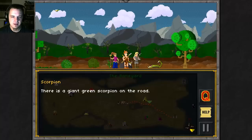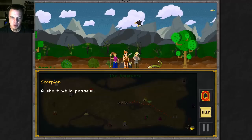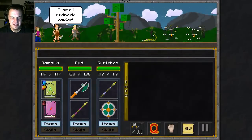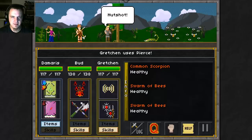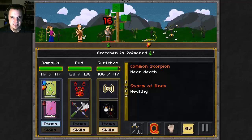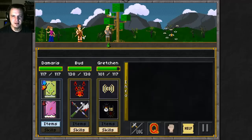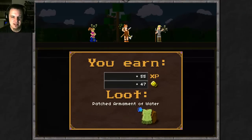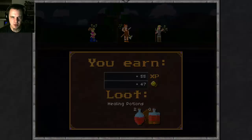Uh-oh. There's a giant green scorpion on the road. Your heroes start to observe the actions of the scorpion. A short while passes — uh-oh, the scorpion has spotted you. So we're going to use the pierce of the warrioress and try and kill... yeah, the swarm of bees. They're easy to kill, so just put a little damage on them. And then you get some loot after the battle, which is super, super nice. And a couple of healing potions for your trouble.